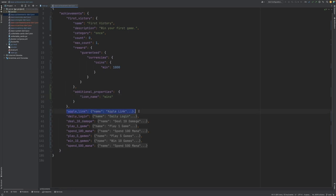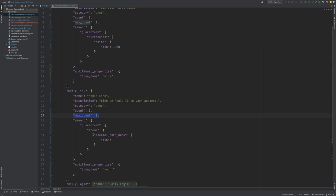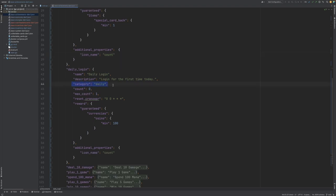Next we have an achievement for linking your Apple ID to your account. This is a one-time achievement, it has a max count of 1, and it rewards a special card item back. It also has some additional properties here to define the icon name. Below this we have a daily achievement. I've specified this to be part of the daily achievement category, and I've also specified a cron expression which resets at midnight every day. This means once the user has completed the achievement, at midnight it will be reset and the user will be eligible to complete it again.